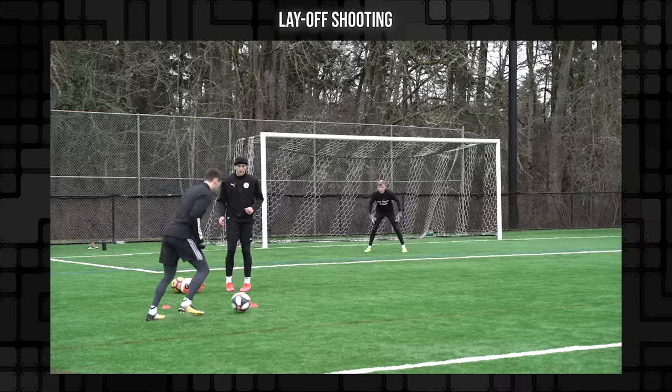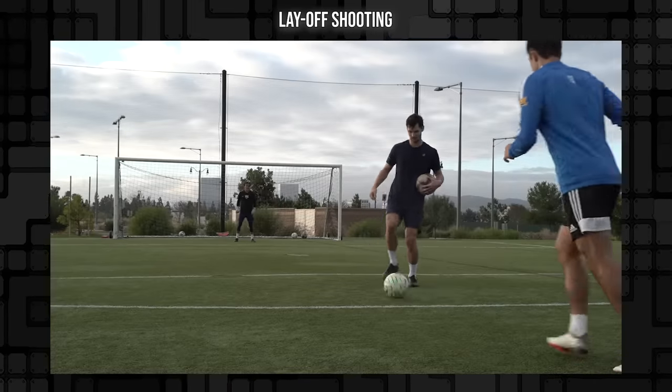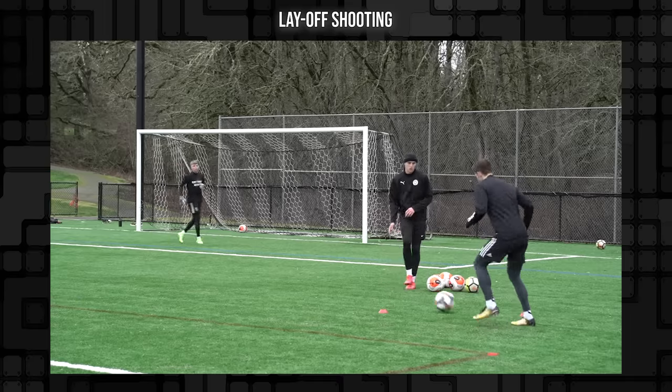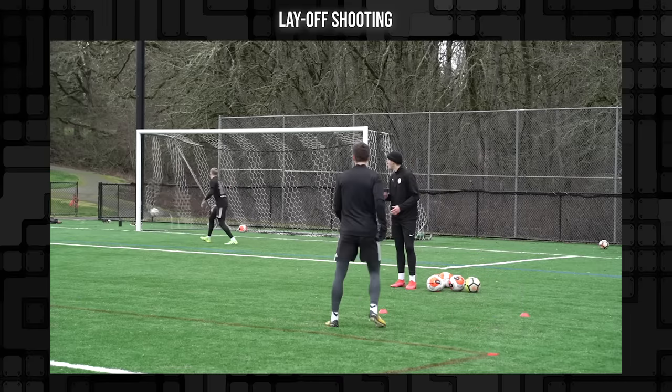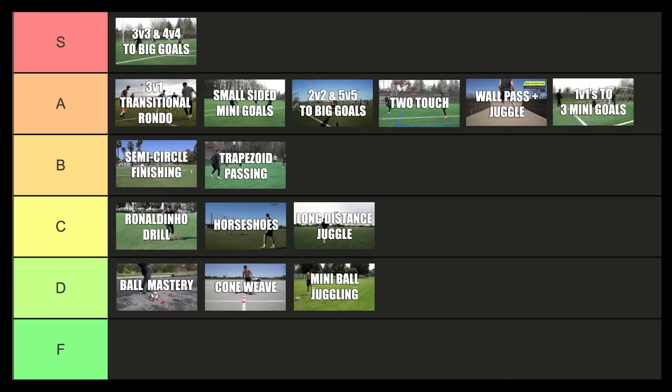Next we have the layoff finishing drill. This can be done at an angle, straight down the middle, inside the box — really working on taking a quick touch and a quick shot. There's just a lot you can do with this, and it might be really simplistic, but I'm going to put this at B tier. So many times that simplicity is the best thing you can do when working on finishing. I love it. B tier.